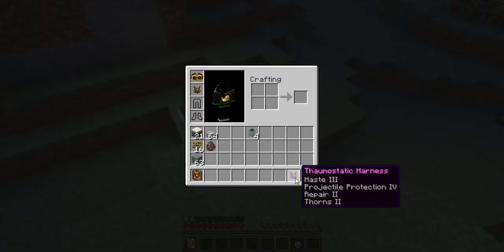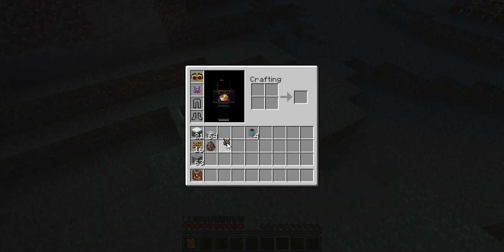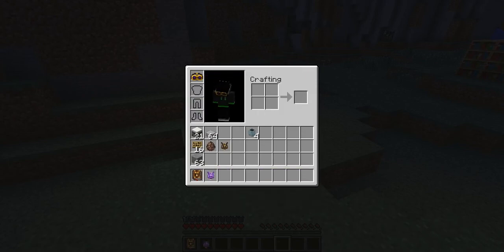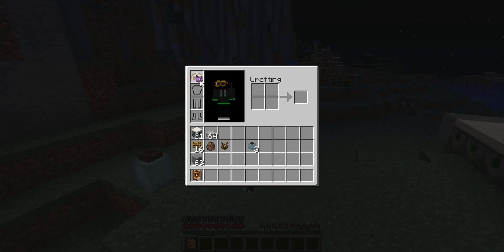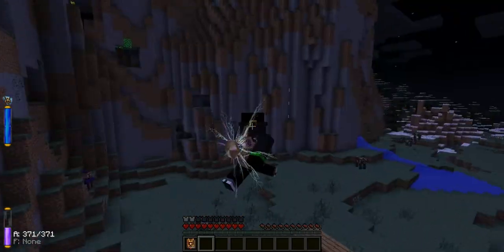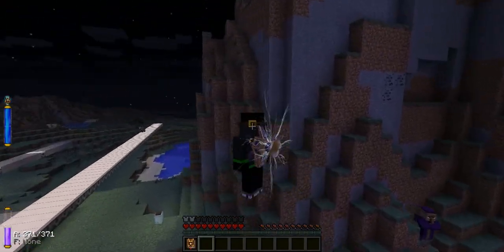So now we have an enchanted one with haste and repair. We need to fill it up, so just right click and put the jar of potentia inside it. And put it on. This is a lot faster and it looks awesome.